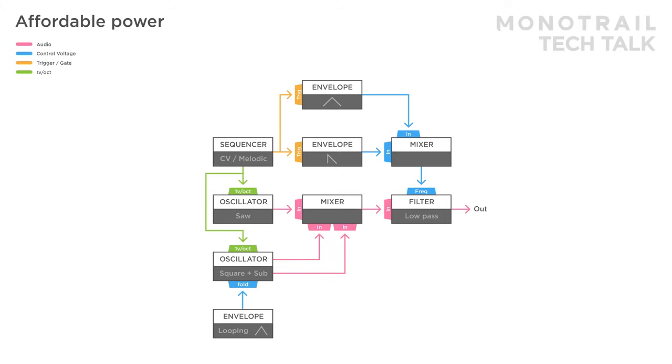Here's basically the same patch, only this time the third envelope is also used as a looping envelope and mixed in to modulate the filter.